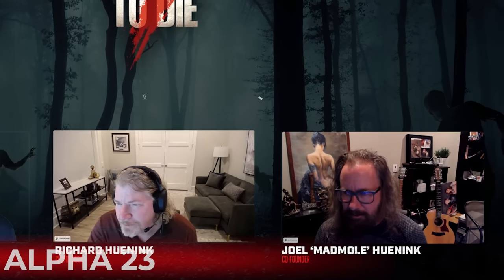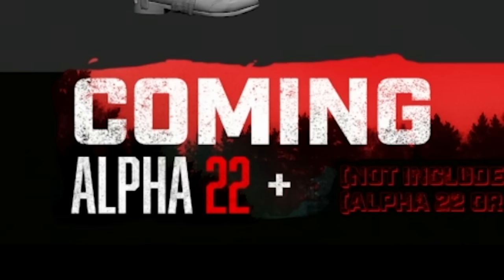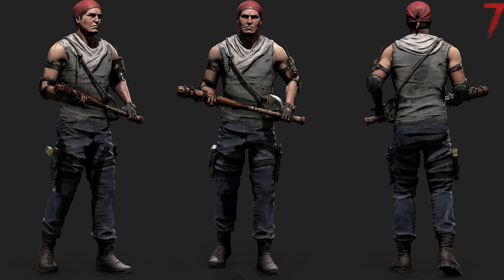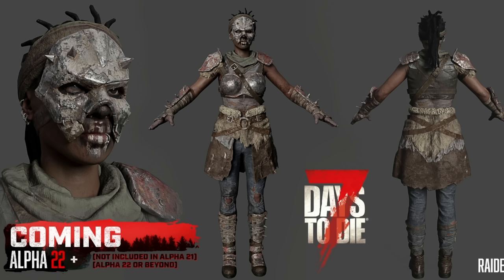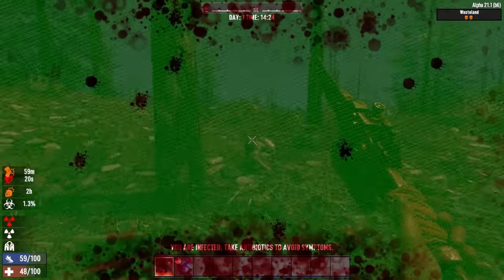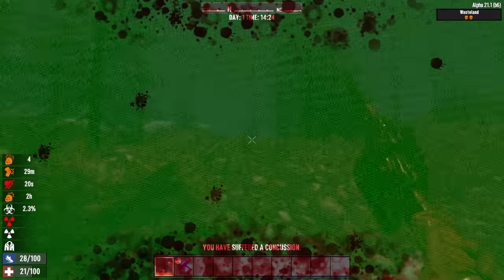It shouldn't come as a surprise that after 10 years of development and 21 alphas, there's probably going to be an Alpha 23. Many of the features discussed here were labeled as 'Alpha 22+,' meaning some could get pushed to Alpha 23 — most notably, probably bandits. Bandits have not been teased or discussed at all since the developer livestreams, so they could once again get pushed to yet another future update. I'll keep you posted on future developments regarding 7 Days to Die and the upcoming Alpha 22 update.